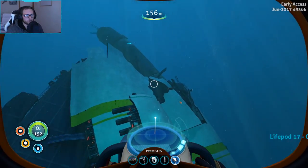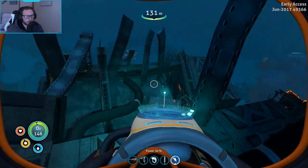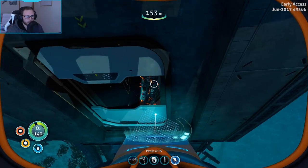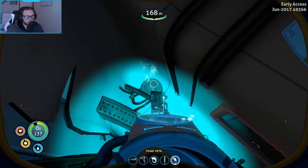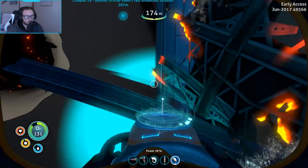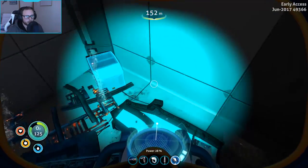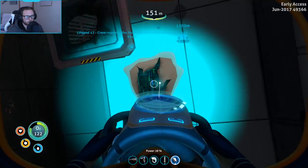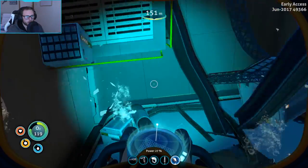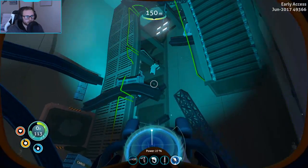I just realized that the Sea Treaders wreck is one we've already checked out, and unless I happen to have left a nuclear reactor fragment behind, I have no idea where to get another one. There are only two wrecks that normally spawn a nuclear reactor fragment to my knowledge, and I haven't seen another wreck and can't find one that spawns any.